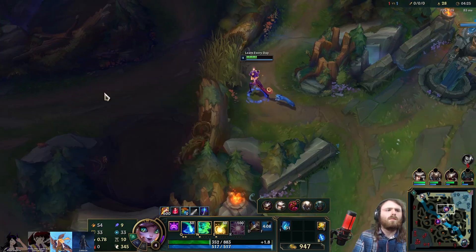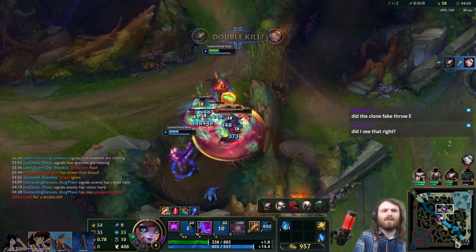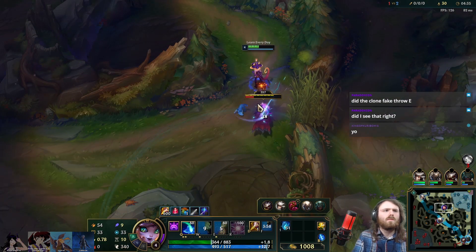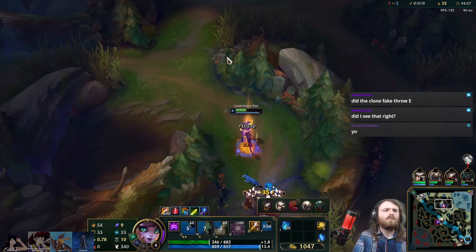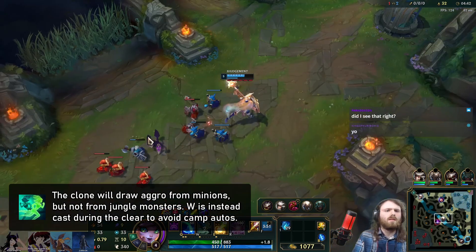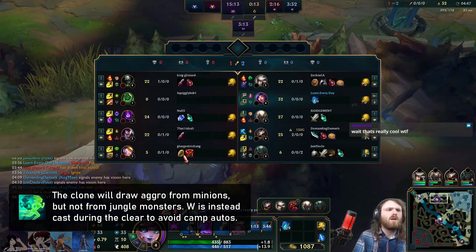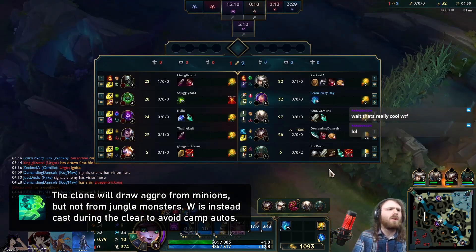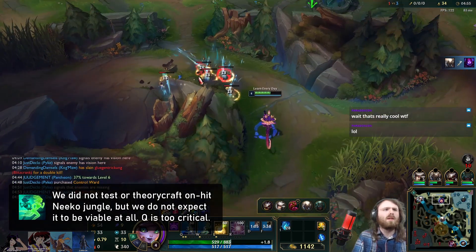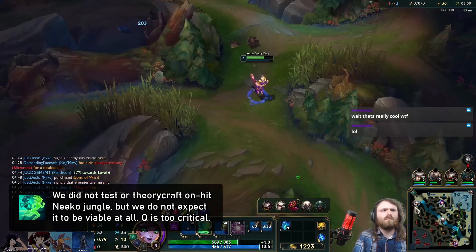The last major consideration of this midscope is Niko jungle. I do genuinely think it works. The clear is supersonic, the ganks are great, the 2v2 skirmishing is great, the objective DPS is excellent. The only potential concern is some susceptibility to invades, but that shouldn't be worse than what any moderate cooldown jungler already has to deal with. Every point that Niko invests into her Q increases its damage by 125 against monsters. You can't just be a power farmer, because Niko doesn't scale as a carry into the endgame, but when a champion clears this quickly and has the tools to play out the other responsibilities of a jungler, there's no way they're a bad jungler. Probably not top tier, but do expect to see it.